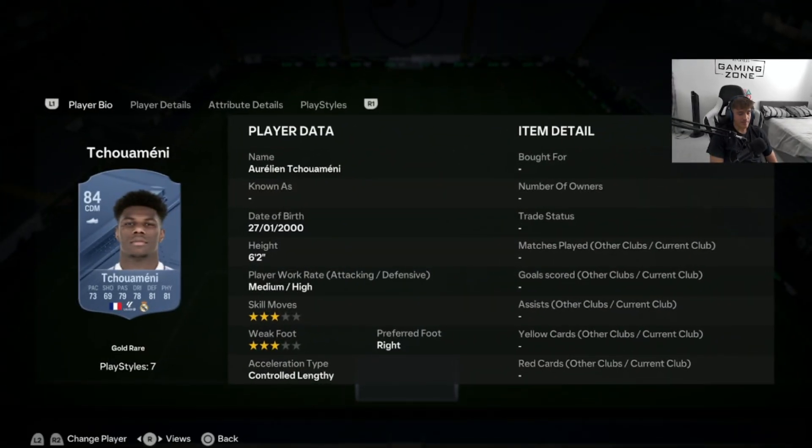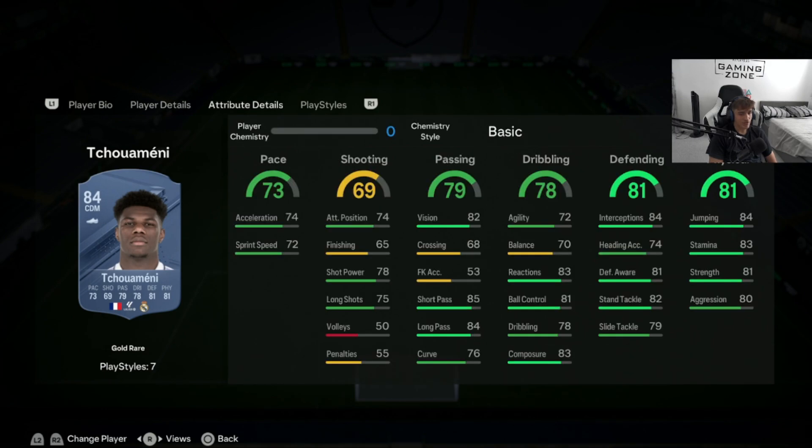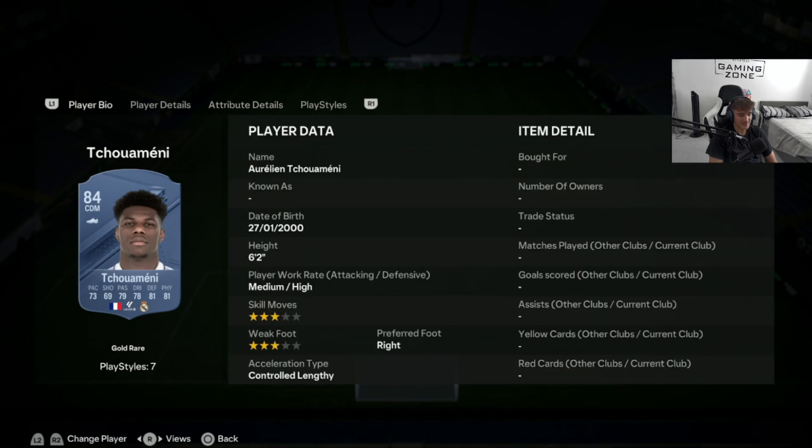Now we move on to our CDM and centre mid positions, with three cards at different price ranges. First up: Chowmany. He has incredibly good links, and he's only 6,000 coins on the market — incredibly cheap. Controlled length acceleration type, medium-high defensive work rate, and 6'2". His base stats don't look that great, but he's incredibly good in game. With French and Real Madrid links, he works with Ferland Mendy, Eder Militao, and others. He can play centre mid or CDM — a very good cheap option.